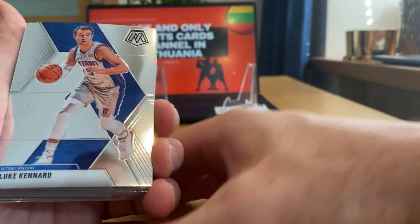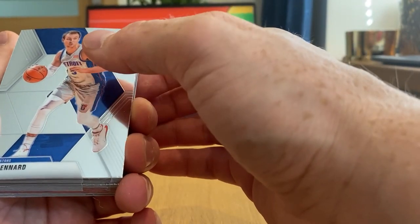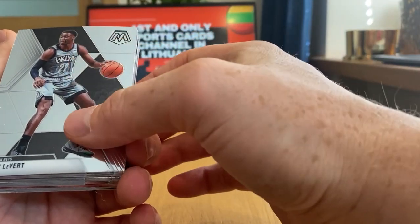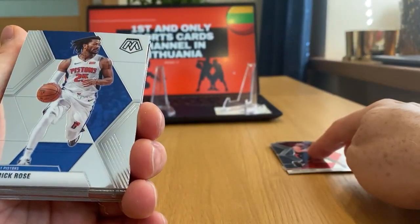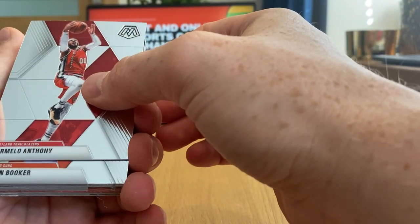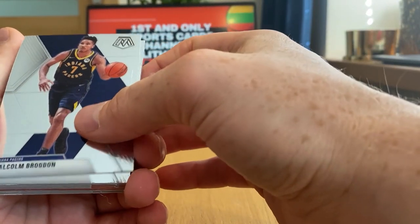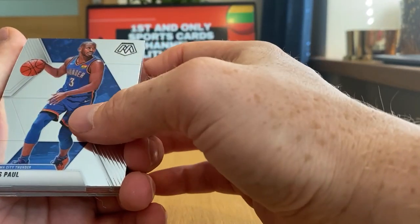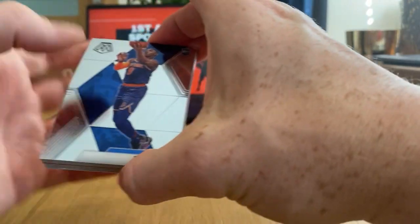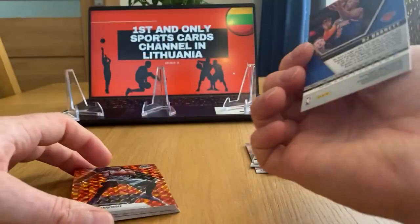Let's start revealing the cards — fingers crossed we get a top orange reactive rookie. Luke Canard, Caruso, Vert, Fred Van Vleet, Derrick Rose, Carmelo, Devin Booker, Malcolm Brogdon, Chris Paul, and RJ Barrett on the rookie — surprisingly, that's the variation I believe.